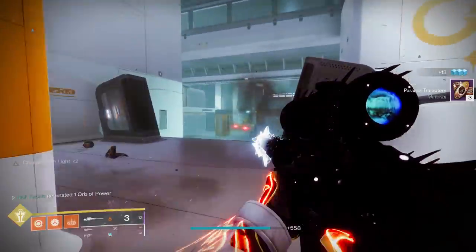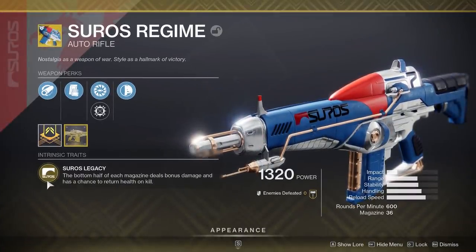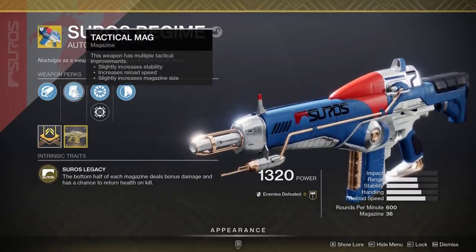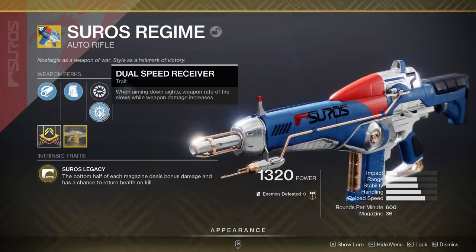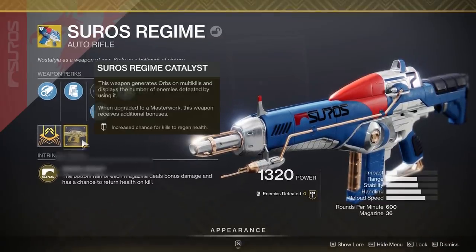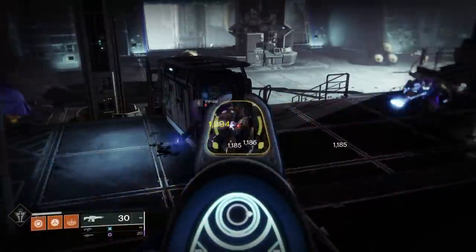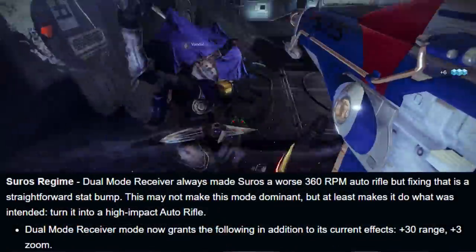Moving on, weapon number three — this might surprise you — it's actually the Suros Regime Exotic Auto Rifle. I had to include this because Bungie might have a listening device in my house. During Proving Grounds, when we were developing our loadouts, we needed auto rifles to deal with barrier champions. We had a teammate using a legendary fusion rifle and an incredible legendary heavy linear fusion rifle like Reed's Regret or Threaded Needle, so we had space for an exotic. We were thinking, is there any good exotic auto rifle? I said, what about the Suros Regime — you could put it into the slow firing mode and pick off champions from a ways away. My teammate said no, remember, it doesn't add any range, it just increases the damage. I said, if it did add range, this would definitely be the choice. And then out of nowhere, a couple of days later, Bungie drops this.